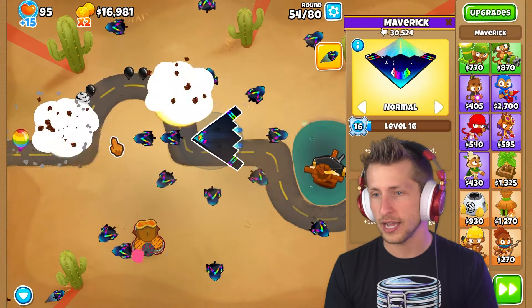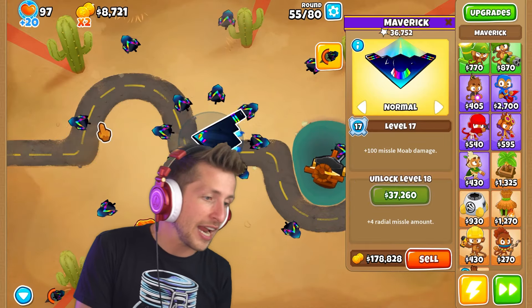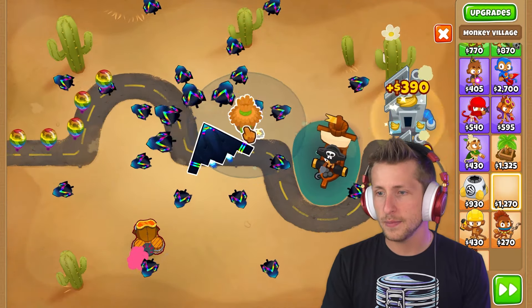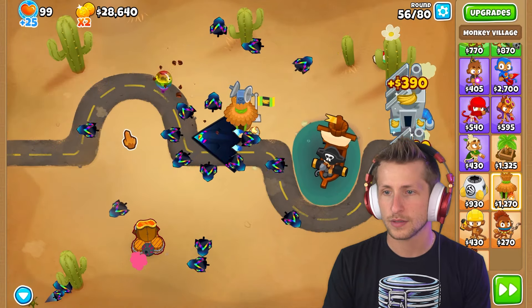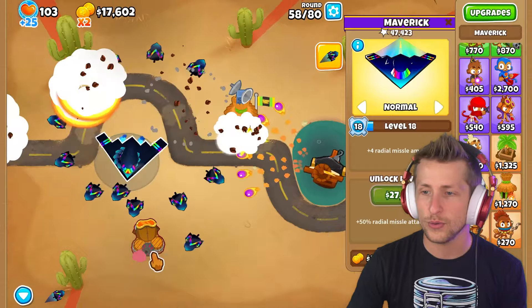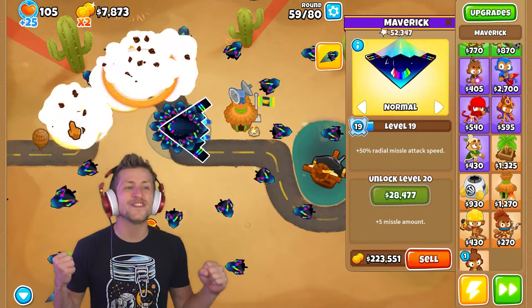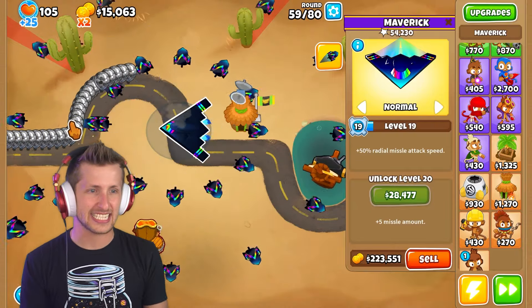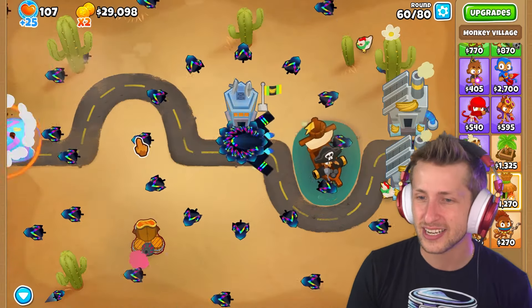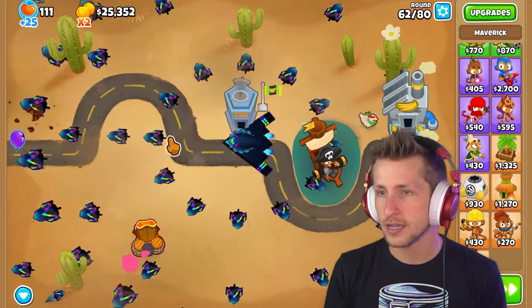This guy just became — plus 100 missile MOAB damage! I'm down. Plus 4 radial missiles. And then level 25 — five missiles. Oh my gosh. MIB — lead camos, we can't pop lead camos, that's so strange. We're doing real fine now. Boom. All right, max level — plus 5 missile amounts, very cool. We need to start getting some more buffs here. Permanent brew — give us the perma brew buff. Nice. And homeland defense, jungle drums, homeland defense.